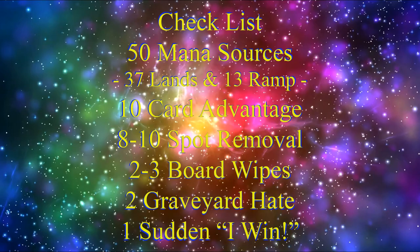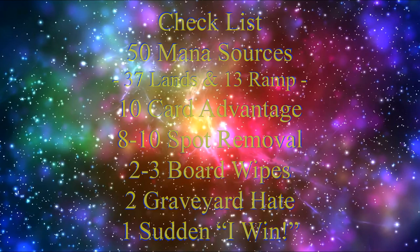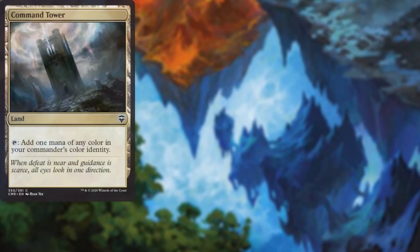50 mana sources, usually split between 37 lands and 13 pieces of ramp. 10 pieces of card advantage. 8-10 pieces of spot removal. 2-3 board wipes. 2 pieces of graveyard hate. 1 sudden I-win card.